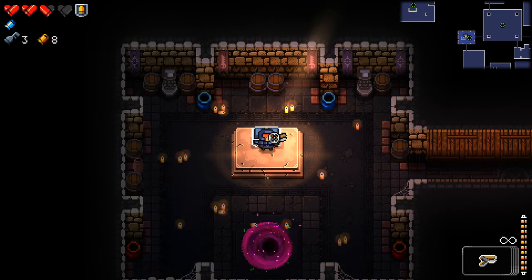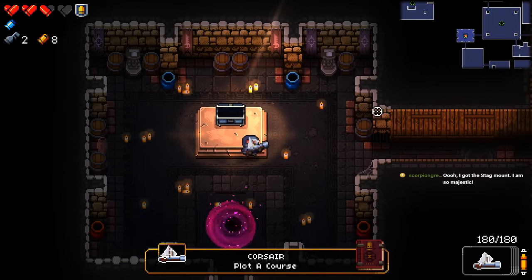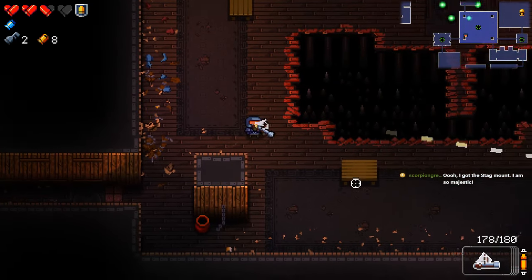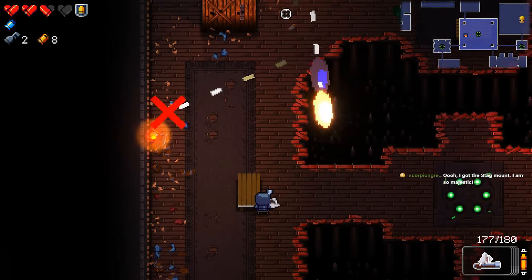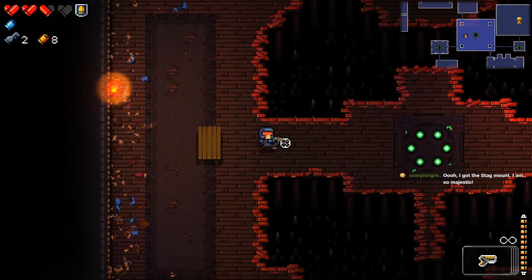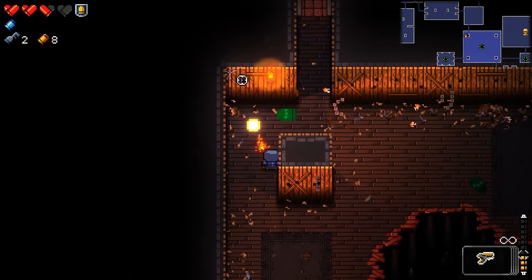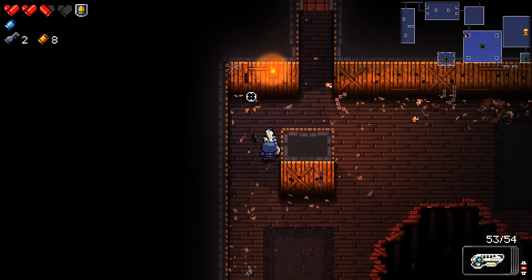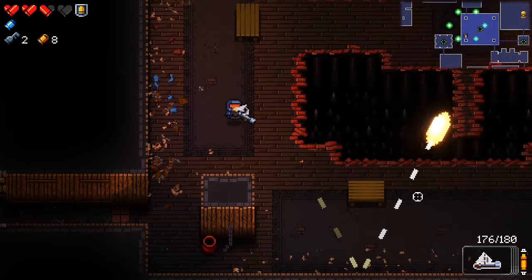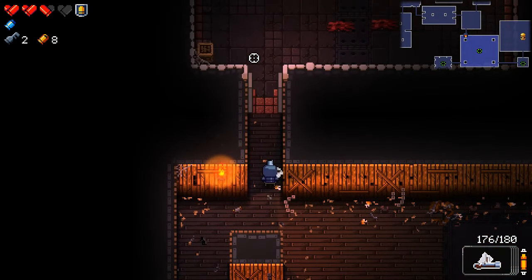Let's see if we get something on this chest. Is that a paper ship? Corsair plot of course. We have to remember that all of our bullets are much larger thanks to our fat gun. Oh, is this a secret room? I think that's just where it ended. Got the Stag Mount - that is my favorite mount for sure. Even though unicorn is OP, Stag Mount definitely for swag.